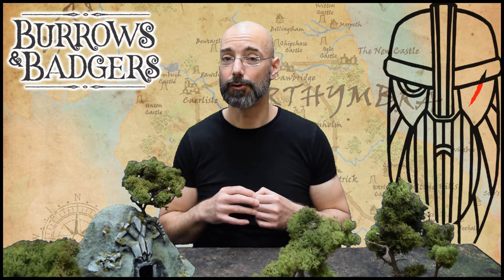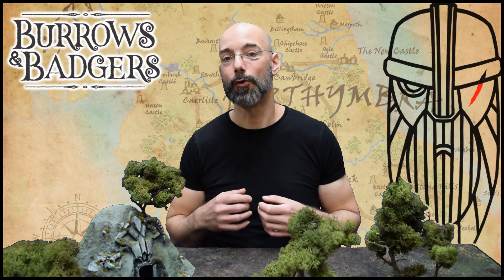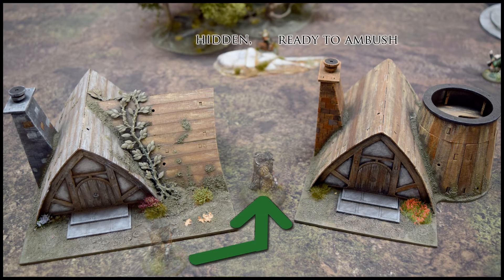An ambush can either be an attack ambush using close combat weapons, or a shoot ambush using a ranged weapon. Once your opponent has declared their action, before they begin any moves or roll any dice, you may interrupt them and perform an ambush. Alternatively, you can interrupt after they move but before any roll-offs are taken. In the case of a sprinting enemy, you can interrupt before the first move, after the first move, or after the second move.